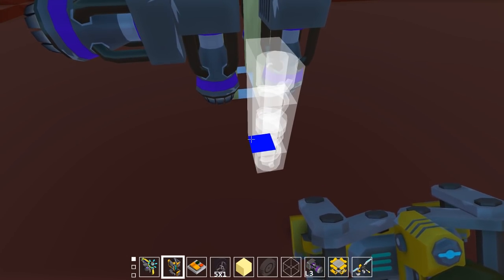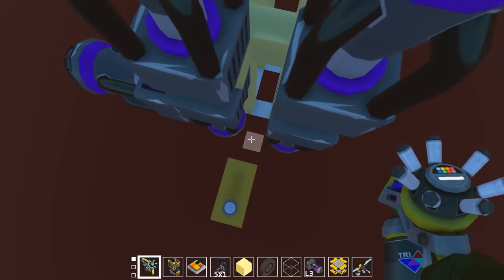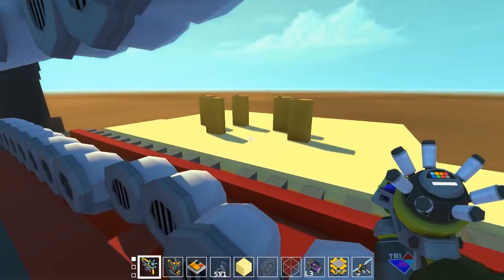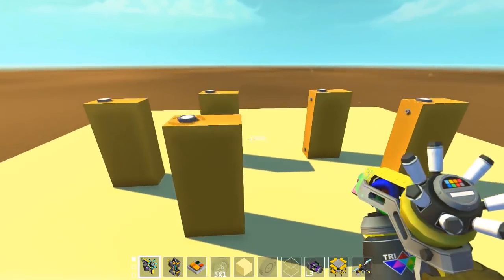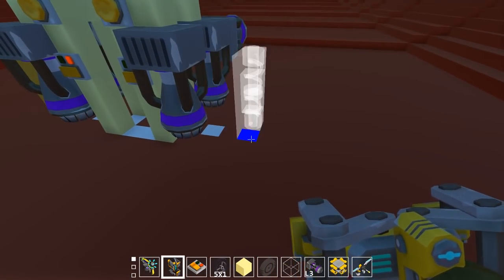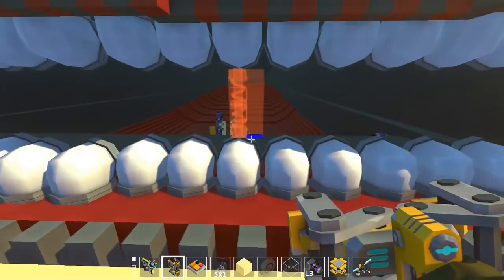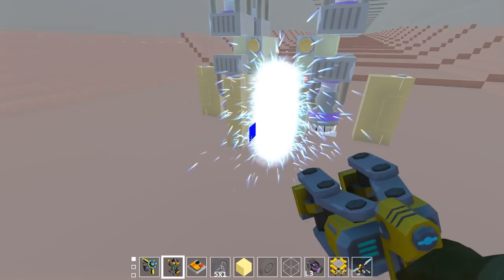So let's just summon in — what do we think? Six? Six seems reasonable. This way we can get access to our builds. I'm just going to surround the thrusters with suspension glitches, or stability glitches. At some point I might figure out how to make this fit better.